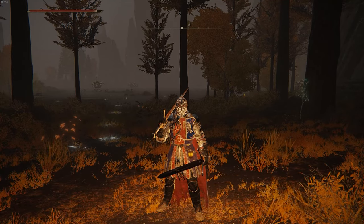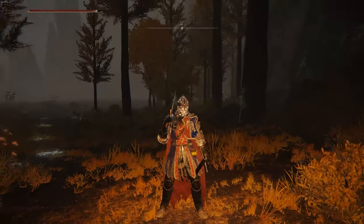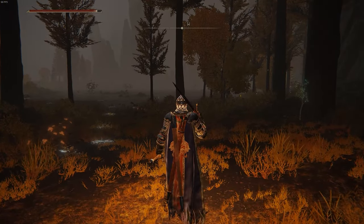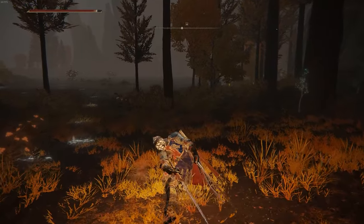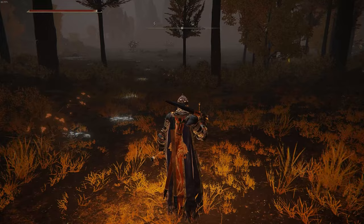If you want to do an alternate form of attack where you use both swords at the same time, on PC you would press right mouse click repeatedly, on Xbox that'd be pressing LB, and on PlayStation that'd be pressing L1. I'm just going to press right mouse click now, and you can see I'm swinging both swords at the same time.